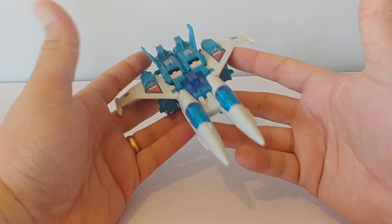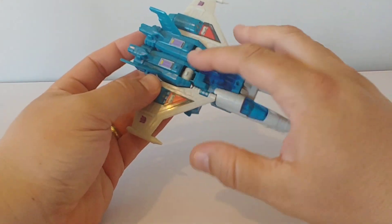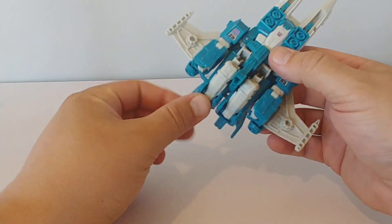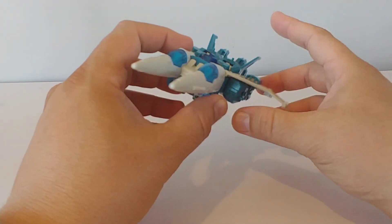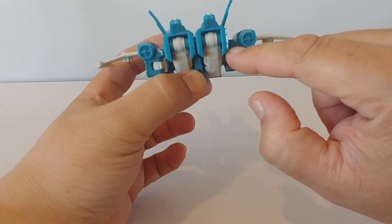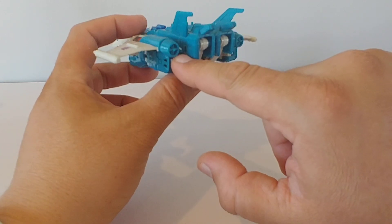I just love anything with jet modes that has cool design features, and these are tampo — not stickers. I love the way these turned out. I'm going to pause and get this guy into robot mode, but first a little warning: on this side is a tab — it still tabs in and the figure still holds together — but I accidentally broke this during transformation one of the first times I had it. So a little fair warning: be careful with the tabs when going through the transformations with these guys.